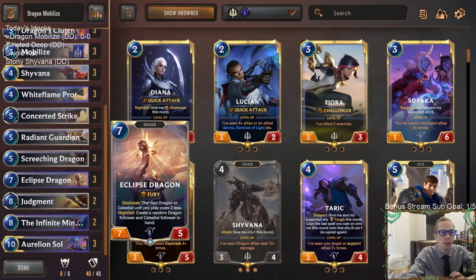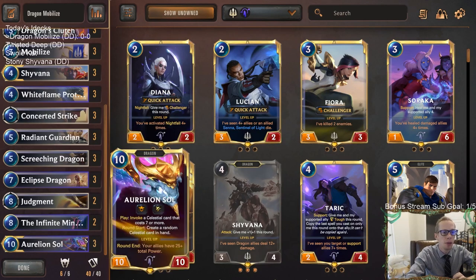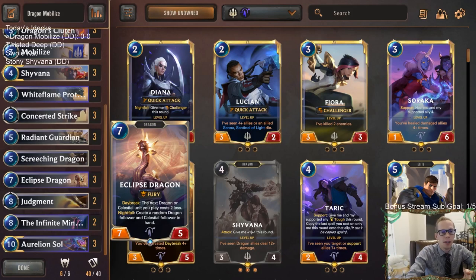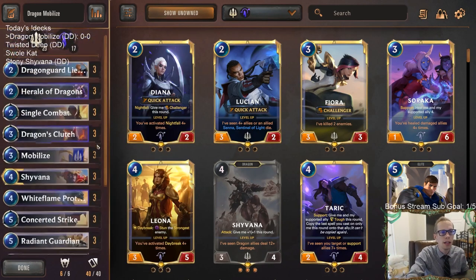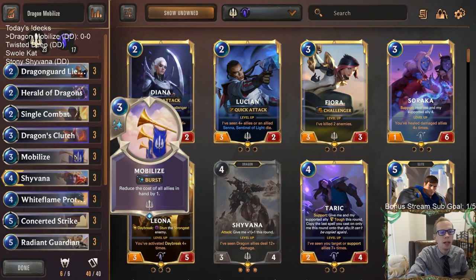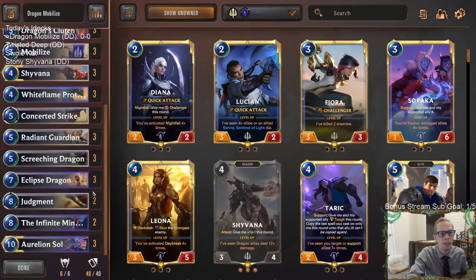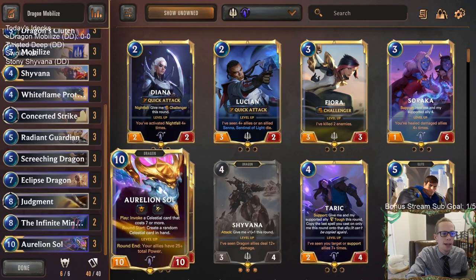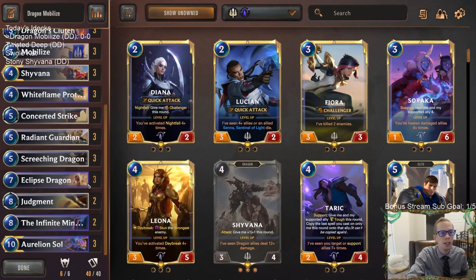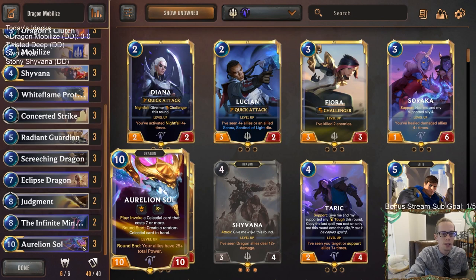A main combo here is ramping into Eclipse Dragon and using the Daybreak part so our next dragon or celestial unit costs two less, then being able to play Aurelion Sol the very next turn. If we have seven mana for Eclipse Dragon, the next turn we'll have eight mana, and ten minus two is eight — a perfect curve. We could do that even earlier if we play Herald of Dragons on turn two and Mobilize on turn three, potentially playing Eclipse Dragon on turn five and Aurelion Sol on turn six.